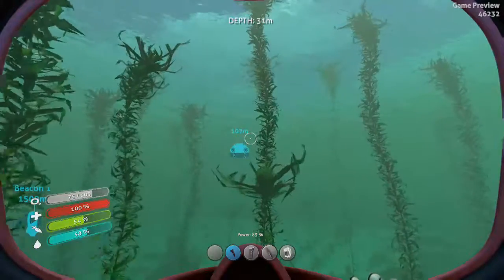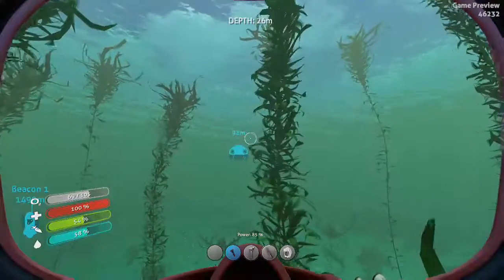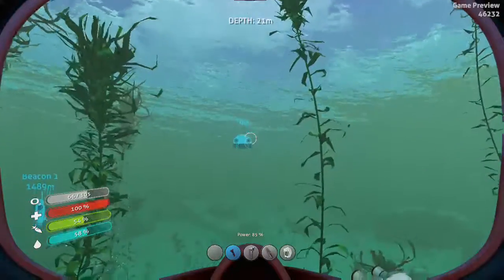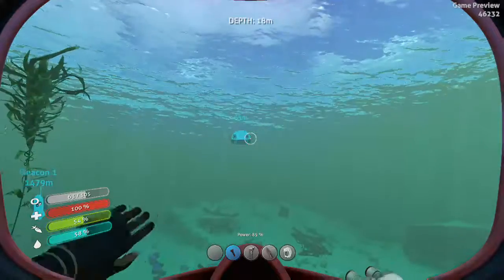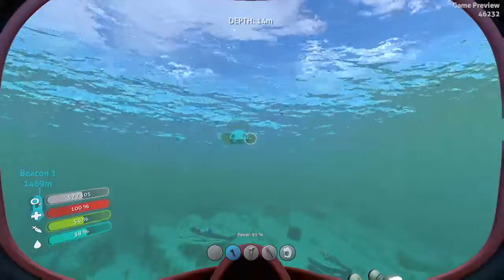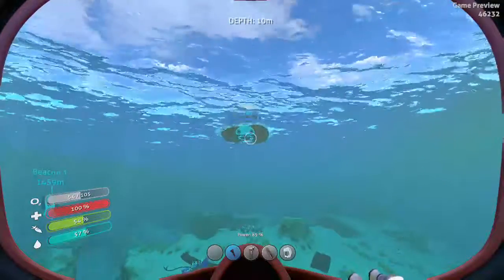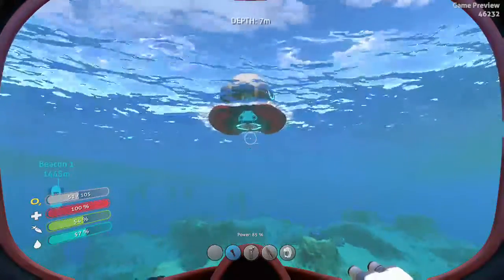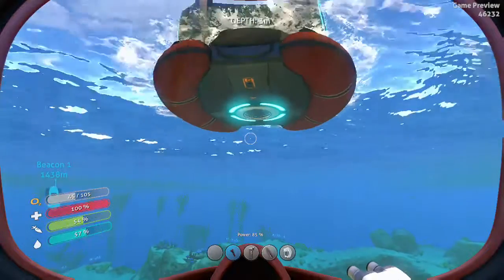After using the sea glide, swimming feels so slow. I really need to build some fins. I usually don't, to be honest, because I get the sea glide so quickly in the game, but it is pretty good to do so. I also said earlier I would check the incoming message, and I've completely spaced it — we will check that now.